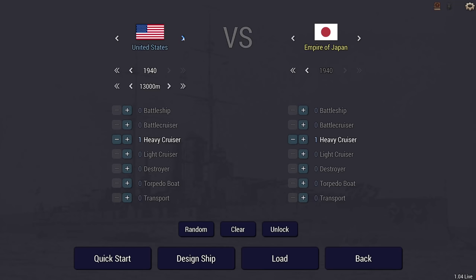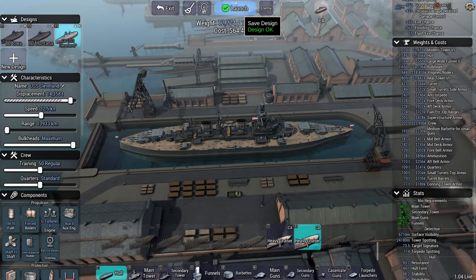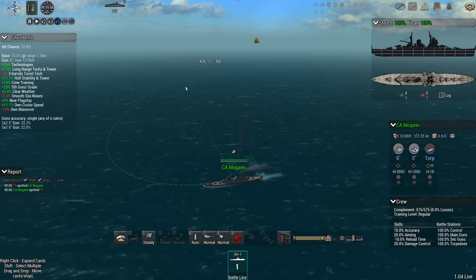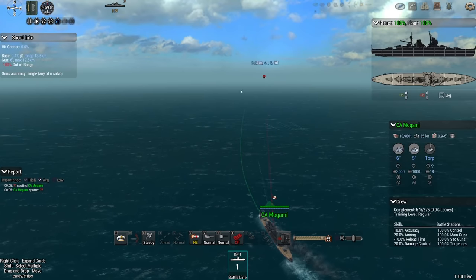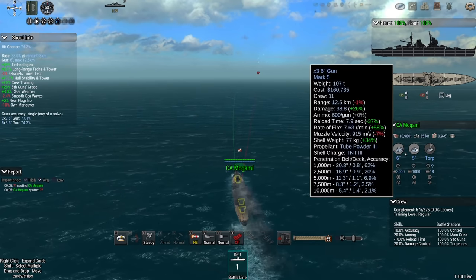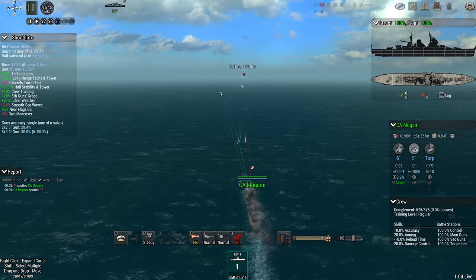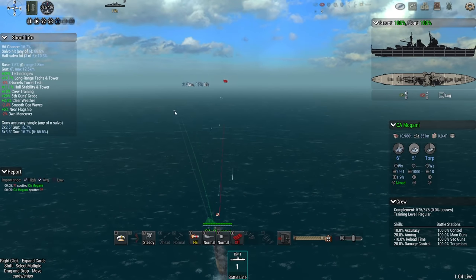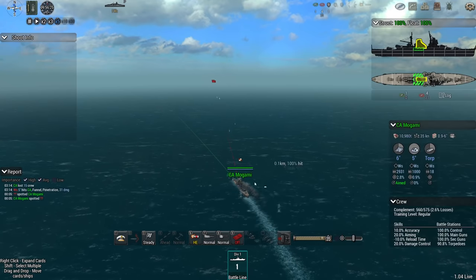I'm going to do another round - I want to see what happens if I control the Mogami. So I'm switching to the Japanese side while the AI takes Cleveland. My ship is fragile as anything, but if I can use it like a big destroyer - lobbing high explosive at Cleveland, maybe knocking out an engine, and using torpedoes for pure evil - then I can probably sink Cleveland fairly quickly. Range is about 12.5 kilometers, we're actually in range now. I'm going to maintain full speed to get into torpedo range faster.